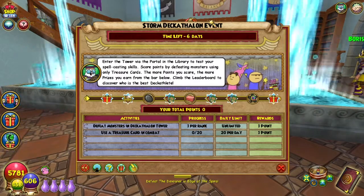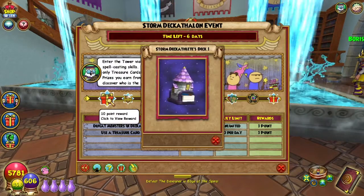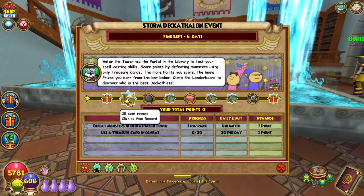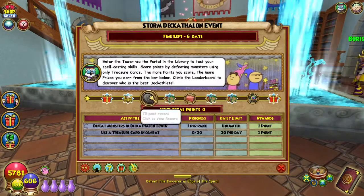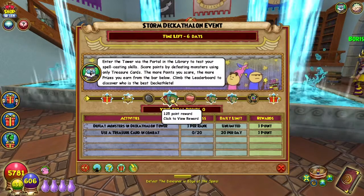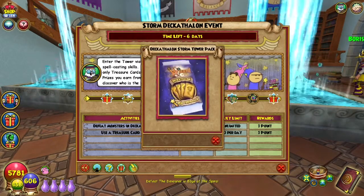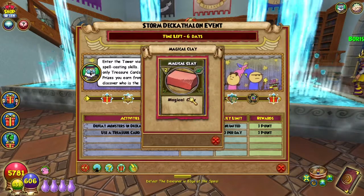Let's check out the rewards you get. For 10 points you get the Storm Decathlete's deck level one. For 25 points you get the Hands of Fate. For 75 points you get a Myth Rune. For 125 points you get the Decathlon Storm Tower Pack. For 175 points you get Magical Clay.